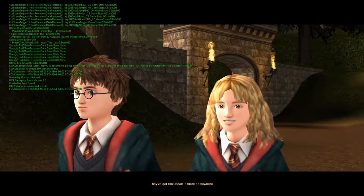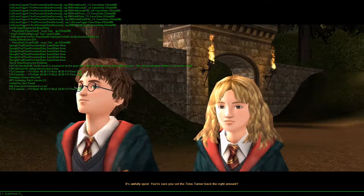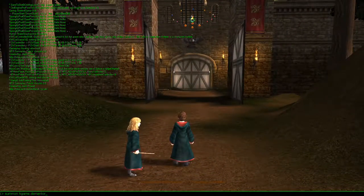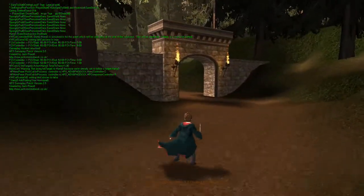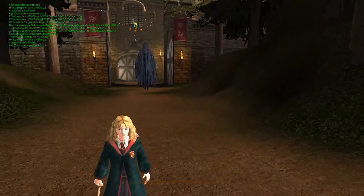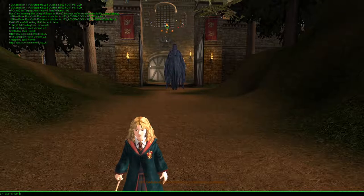They've got Buckbeak in there somewhere! It's awfully quiet. Are you sure you set the time turner about the right amount? It's a freshly loaded map — pretty much a blank slate. And I ruined it. There's no getting rid of that. At least it's not creating mist. I can use the Ghost command and go through that gate now, although I want to try something else first.